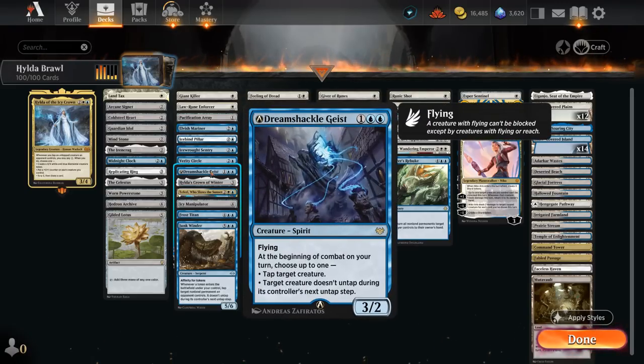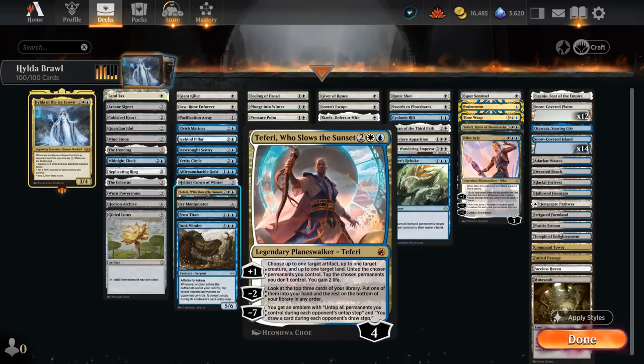The Dream Shackle Geist is a three-mana 3/2 flyer — upgraded from a 3/1 through Alchemy — and at the beginning of combat on our turn we can either tap a creature down or have a target creature not untap during its controller's next untap step; both modes are useful. Teferi Who Slows the Sunset is one of my favorite cards in this deck. The plus one is incredibly versatile — we can tap or untap a land, artifact, or creature, choosing between the opponent's stuff and ours. We can untap an artifact and a land, netting extra mana, or tap an opposing creature to enable Hilda's synergies; the minus two and minus seven offer even more utility.